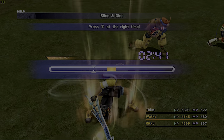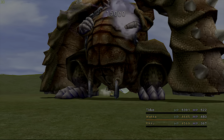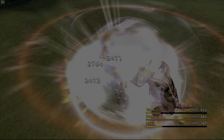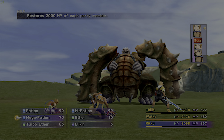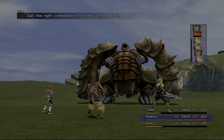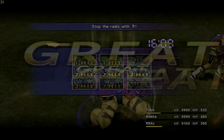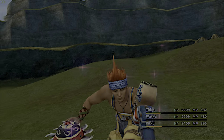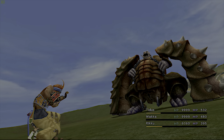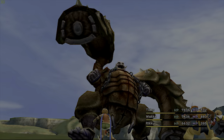Let's use Slice & Dice for Tidus. Hopefully we can heal after his Mortar. Let's use those Mega Elixirs. There we go. Let's do Attack Reels again — I think we need about three or four Attack Reels and then we can overkill this guy. Come on Wakka, what do you got? Okay, not quite there yet. He just keeps giving us those overdrive gauges, no problem.